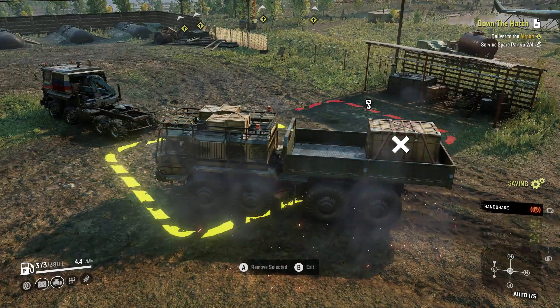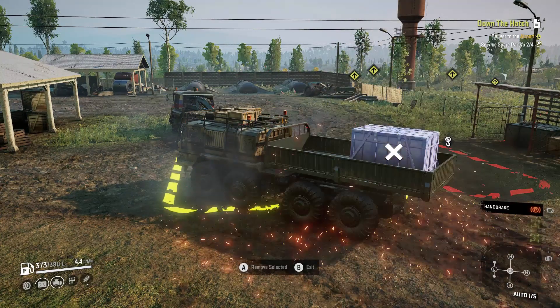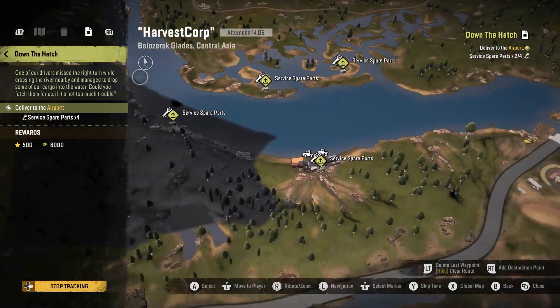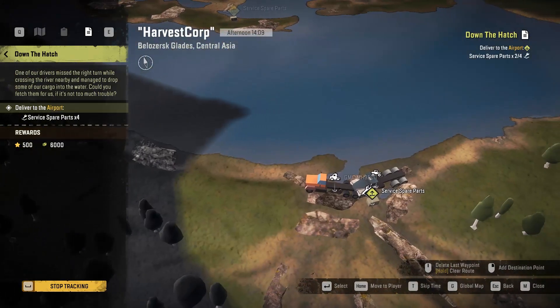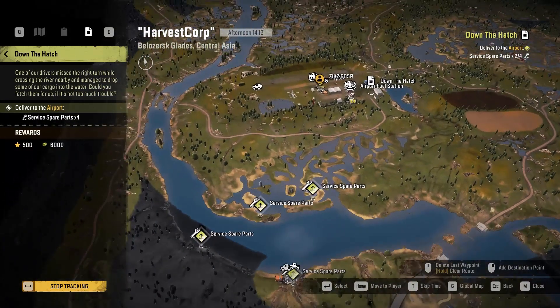Holy cow. Alright guys, so this is where they spawn right? I was going to grab the two on this side with these two trucks. I got a crane here with the GMC MH9500 and a Taiga 6455B, and then on the other side I was going to use this 6605R and the ASOV 64131, because it has a crane, and I was going to grab these two and go deliver them.